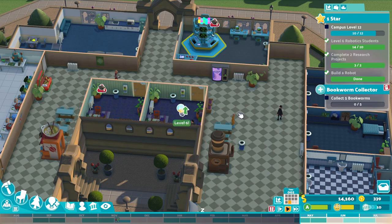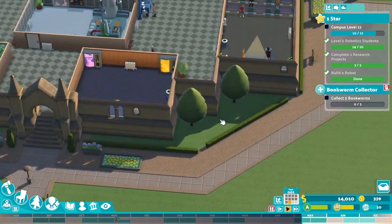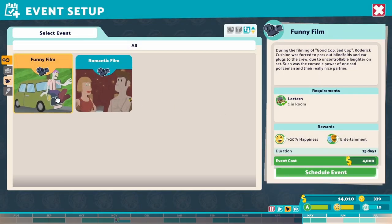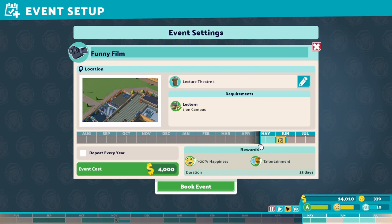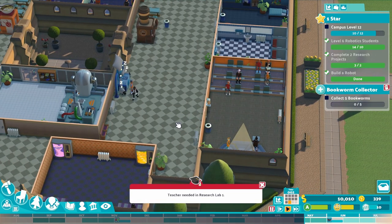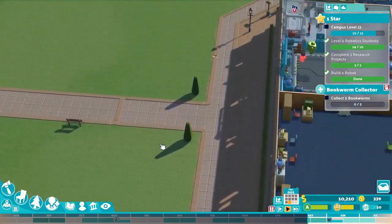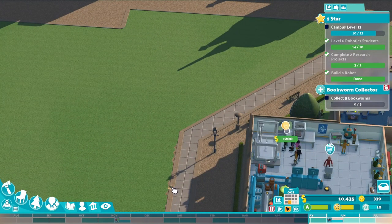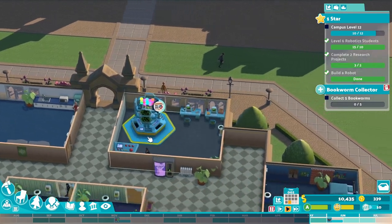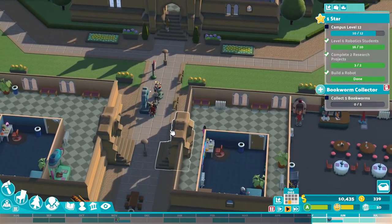Grades are good. We're just losing money hand over fist. We don't have any of those bookworms yet — looks like every time I get one they don't give it to me. Looks like we're starting to level up our campus again.